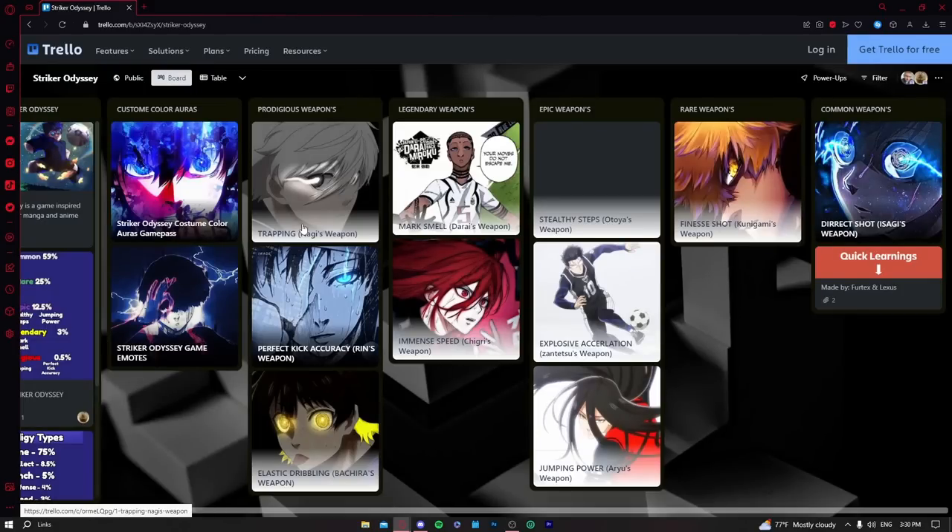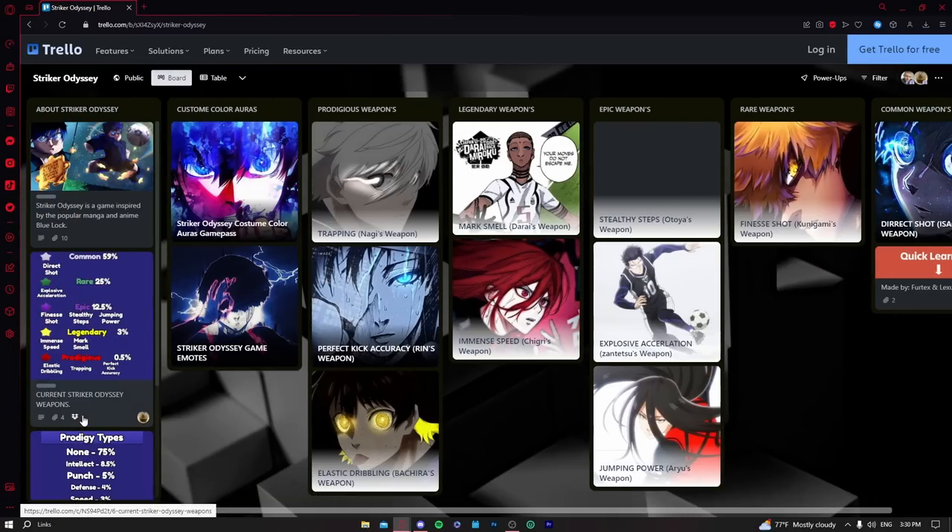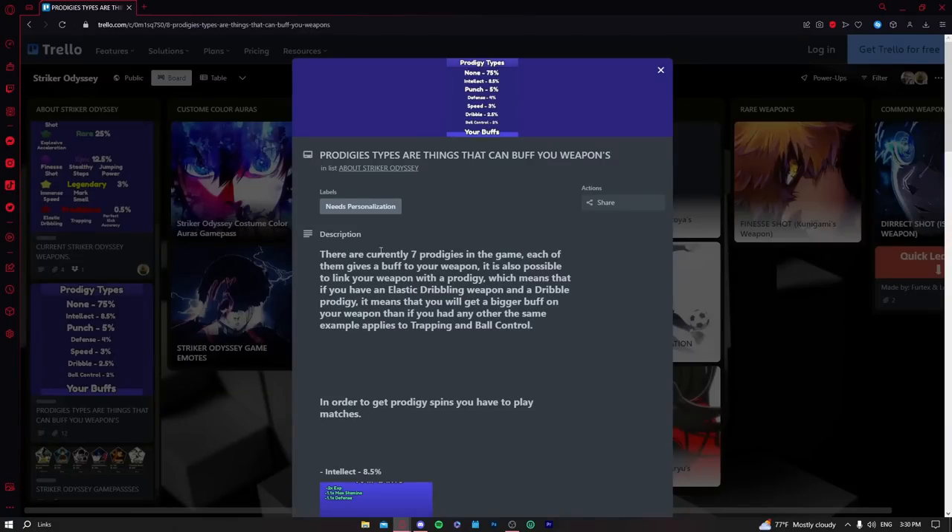To summarize the weapon tiers: all prodigious weapons are S tier; Stealthy Steps is low S to A tier; Explosive Acceleration is A tier; Immense Speed and Mark Smell are around B tier; Finesse Shot is around C to D tier; Direct Shot is F tier.